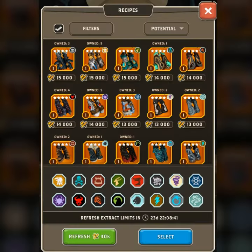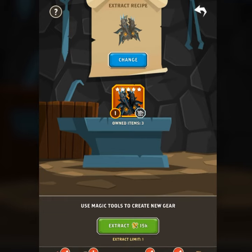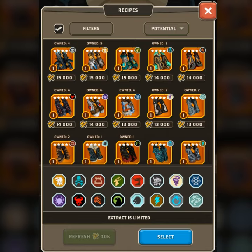The price to extract depends on how old the item is and changes over time. Once you select an item you wish to copy, you will pay for it in extract tools. Once you extract an item you will no longer be able to create a copy of the same item until you either wait for the extract list to refresh, or you can refresh the list yourself at any point for some extract tools. Refreshing the list resets the limits for all items in the list.